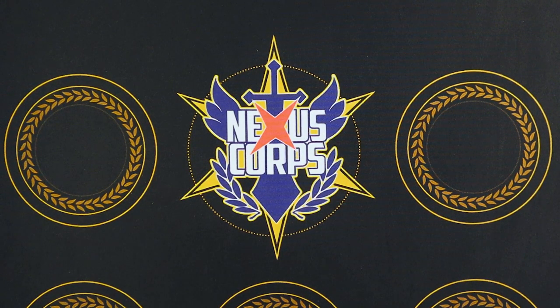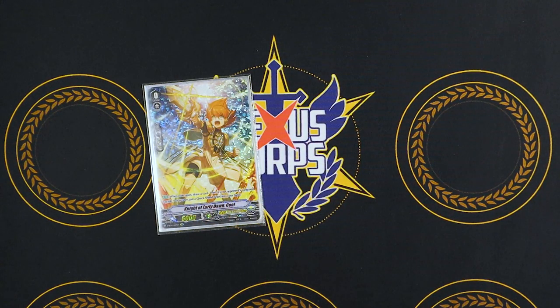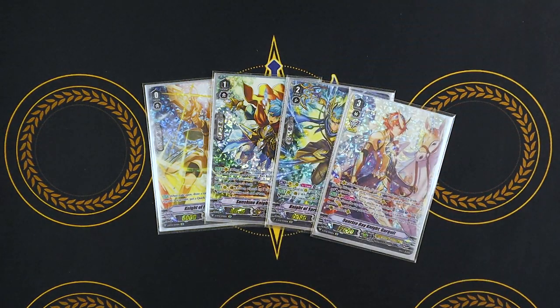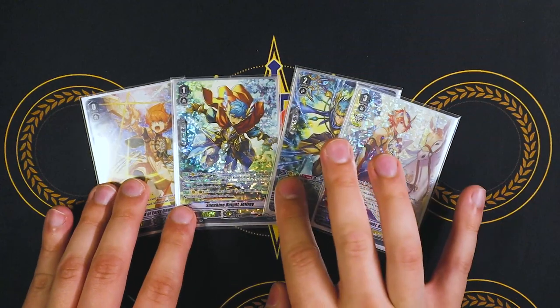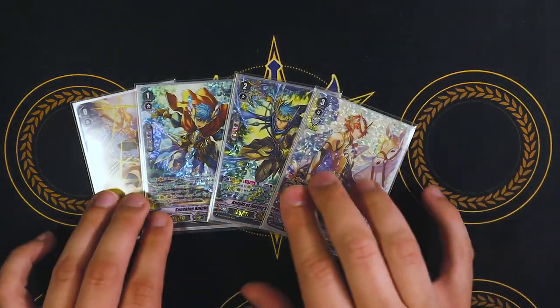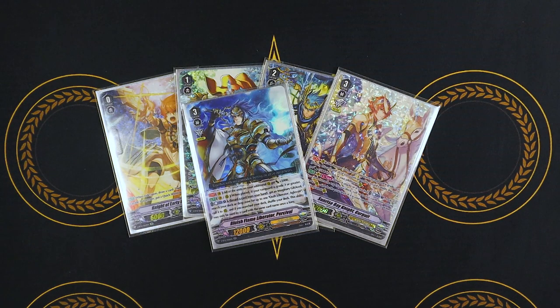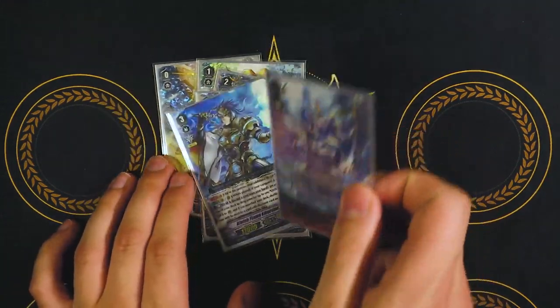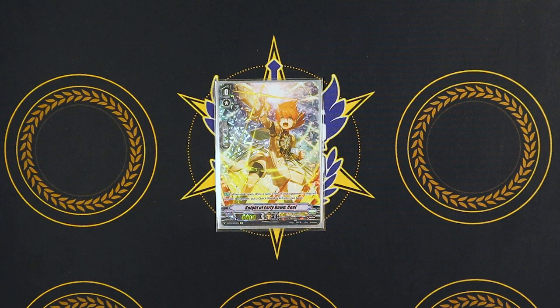That was pretty much it for the deck profile. As always, if you guys have any comments, questions, or concerns, just let me know in the comments section below. Gold Paladin in general has just always been my thing, and honestly I'm just really happy that I can do this ride line again from back in the good old days in G. It goes from my Coel to my Jeffrey, to my Paramour, to my Gurgit. I get to run my favorite card at four copies, and I get to make my opponents cry with Ultima. I've had a lot of fun with this deck, and if you have accessibility to build this, you should try it out. It's a lot of fun. Thank you again for watching — I very much appreciate it, and I'll see you on the next one. Bye!